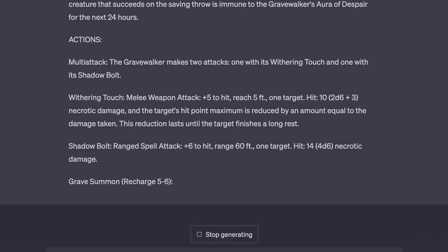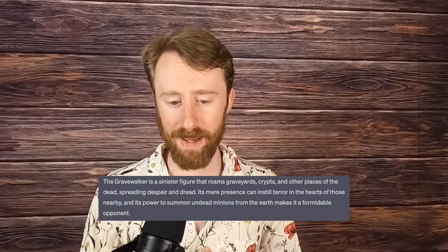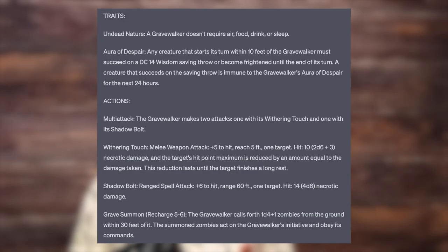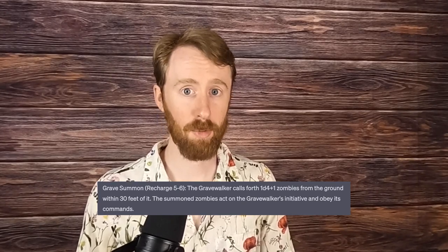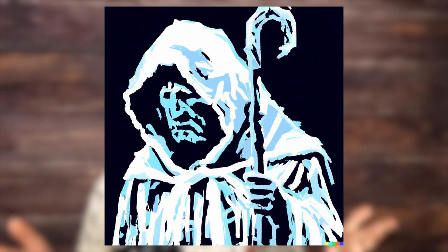Number 7 is the Gravewalker, a sinister figure that roams graveyards, crypts, and other places of the dead, spreading despair and dread. Its mere presence can instill terror in the hearts of those nearby, and its power to summon undead minions from the earth makes it a formidable opponent. The Gravewalker is a CR-8 undead with a nice range of very spooky powers — an aura of despair requiring a wisdom save of nearby creatures to avoid being frightened, a withering touch that reduces current and max HP until a long rest, and a rechargeable Grave Summon ability which allows it to summon 1d4+1 zombies under its control. This is a great undead variant to guard a graveyard or crypt, and has enough potential to be a boss or at least a mini-boss with a lot of personality. The images for this creature vary so wildly that I really don't know how to feel about them — but maybe you do, so let me know.